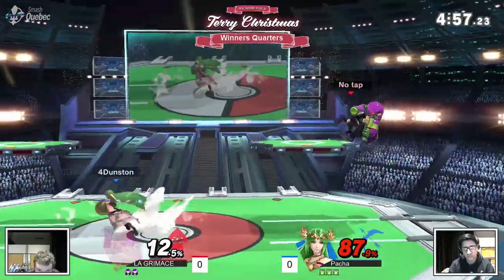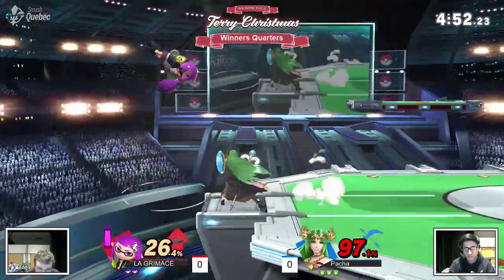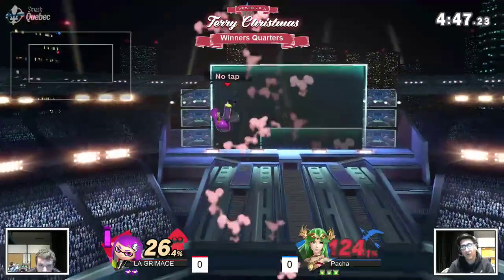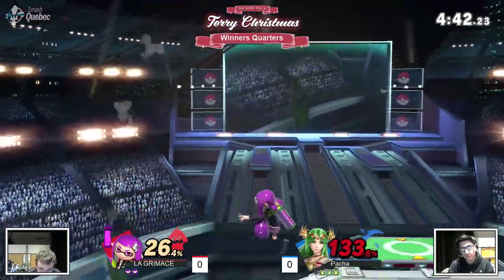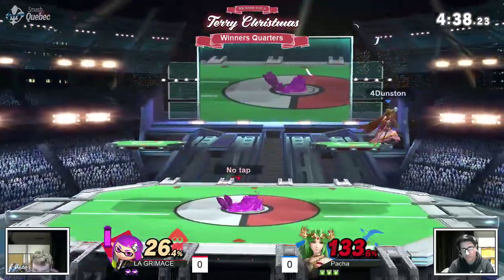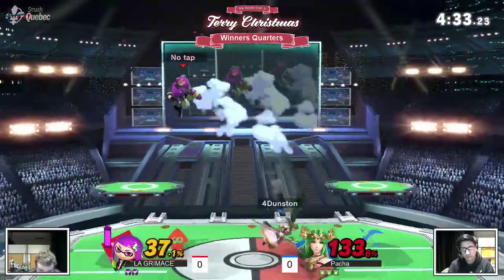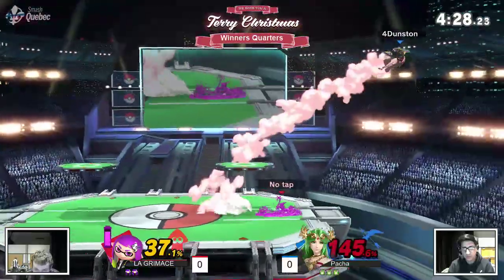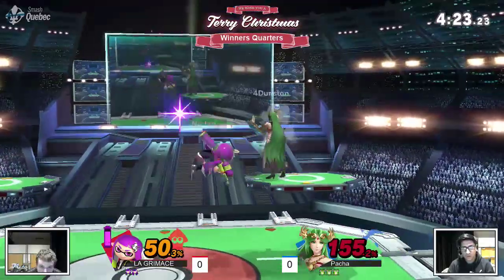Look at these guys, how they're just taking their time, both of them waiting. You can see that Pacha is happy with the distance as well, but he's not going for the explosive flames. Oh, that did not kill, but it did confirm. You've got to imagine that Lagrimas knows he confirms for the up air kills after the throw. Nice grab, though — it did not follow up. But Lagrimas is trying to find an opening, trying to shoot some ink, maybe do some bit of damage, while Pacha is already going for the far distant projectiles.